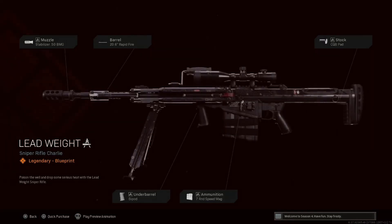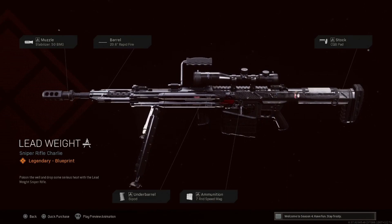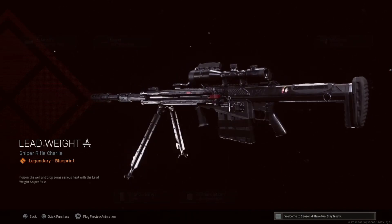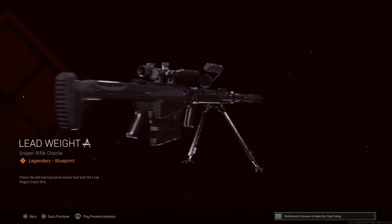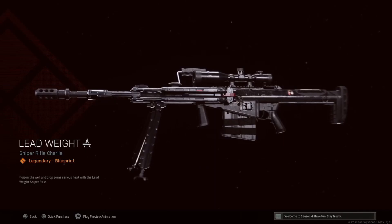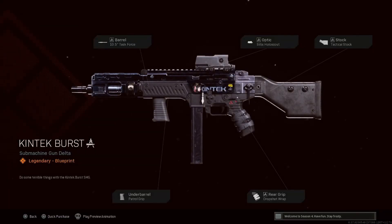Lead Weight for the Barrett — wow, that looks awesome. It just looks extremely mean and actually has kind of a modern look to it. The attachments are: 50 BMG stabilizer, rapid fire barrel, bipod, seven round speed mag, and the close quarters battle pad on the stock. Not too shabby at all, I like that one a lot.